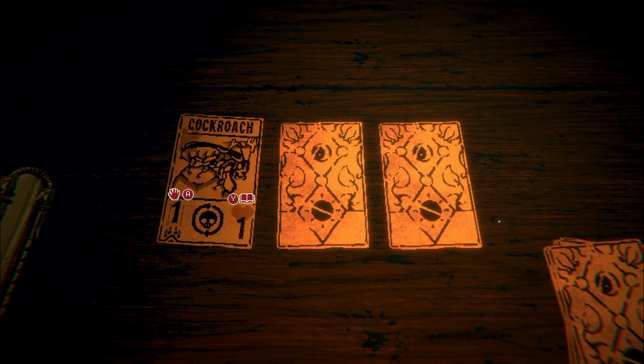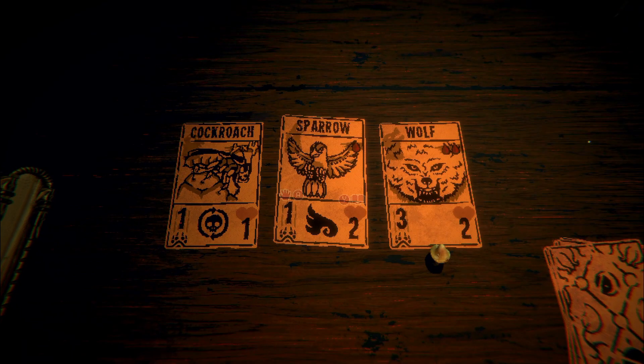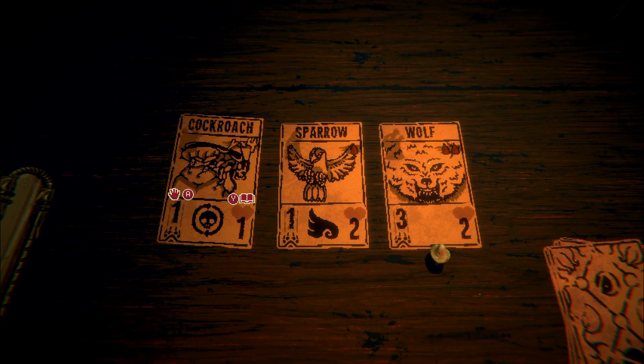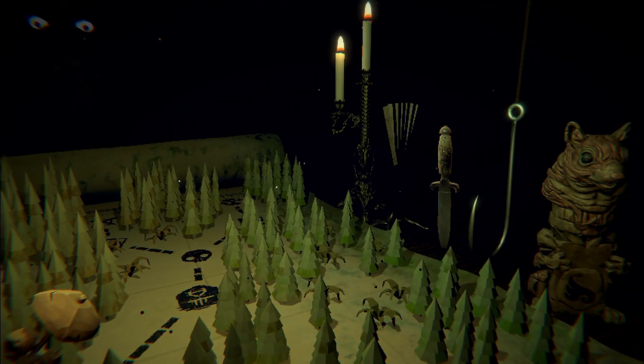Moving forward, let's see what we get. Cockroach, sparrow... Why does that have like a bone thing under it? I want the cockroach though, because it's OP. That might have been a mistake — I don't know what that bone under it meant, but we'll get there.